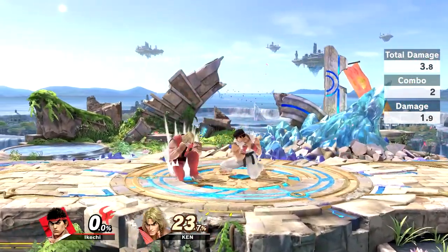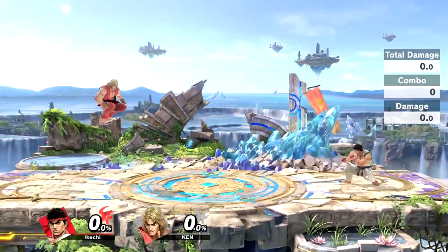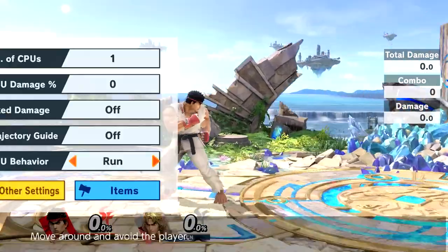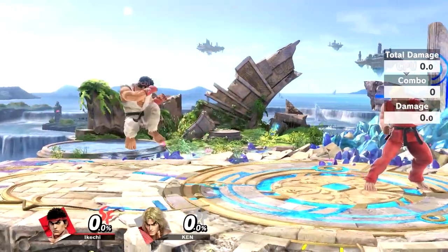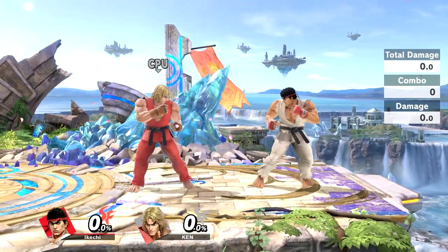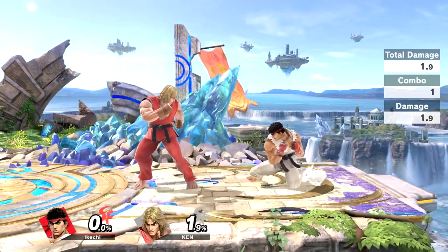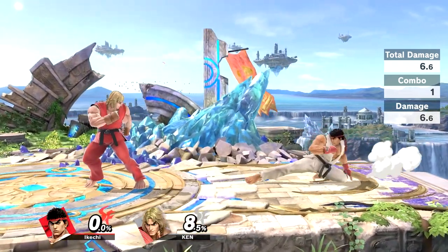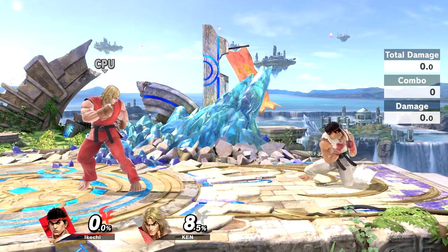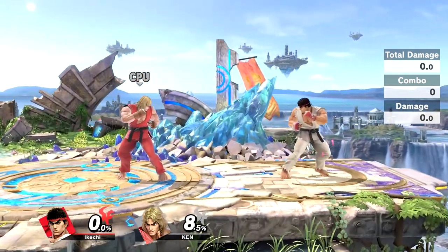I automatically turn around and catch him — you guys saw that right there. So for example, if someone rolls onto the ledge and I'm doing this, I automatically can catch them if they roll onto the ledge. If you space it properly, right here is actually a lot better — I can catch them with my down tilt, but if I want to reach the ledge from farther out I'll do the heavy version. I can catch them with all versions of down tilt from that spot, and I can dodge a lot of get-up attacks from there too, so this is a safe spot.